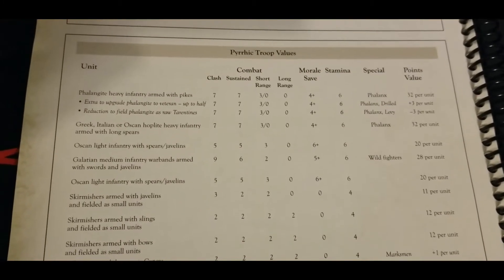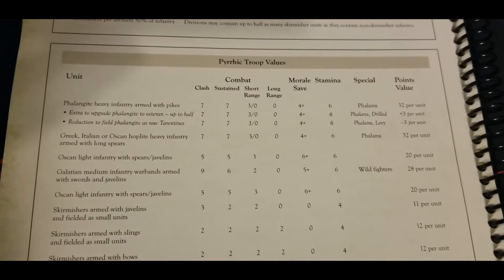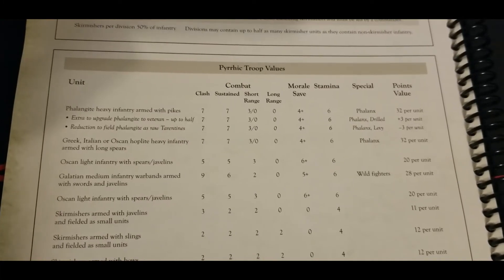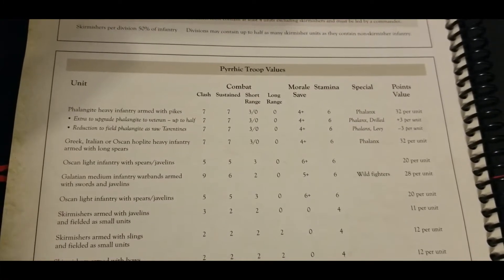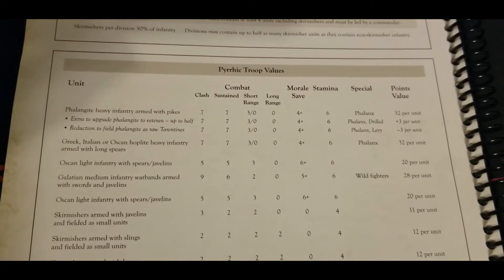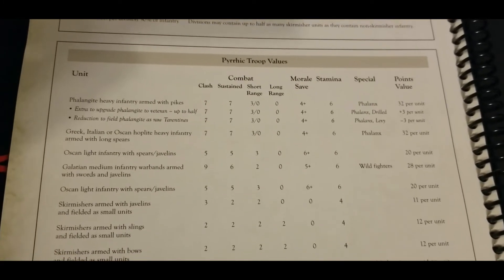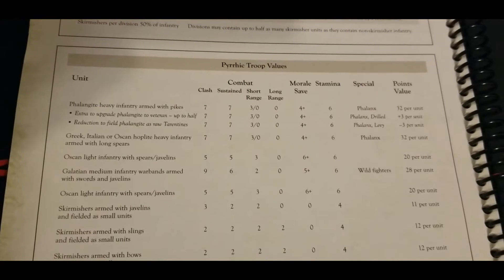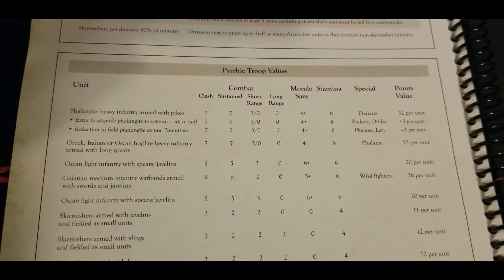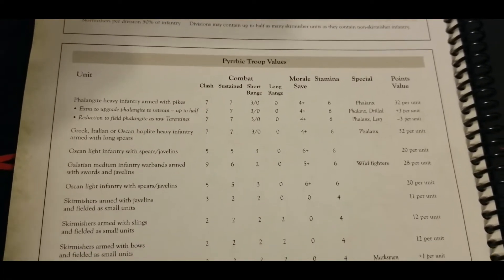We have Greek, Italian, or Oscan hoplite heavy infantry armed with long spears. These still get the phalanx rule but do not have pikes — essentially the same profile as the phalangite but under a different name, with some nice modeling opportunities. Then there's Oscan light infantry with spears and javelins: typical light infantry profile, very good at short range, with a six-up save and no special rules at 20 points.